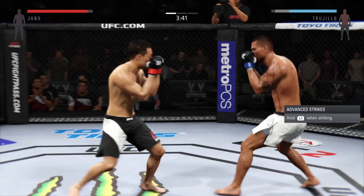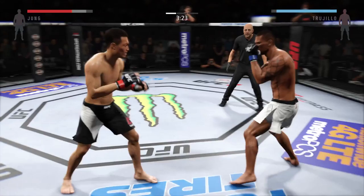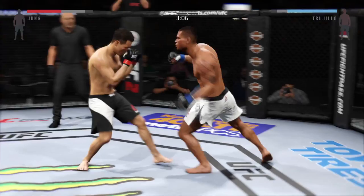Doing an excellent job of mixing up his strikes here. Jung with a solid front kick to the body. Big kick just missed, and he eats a kick. Good job of timing this combination of strikes. Oh, did he snap that kick? Nice knee. Solid right hand — combination. Turning into an all-out slugfest.